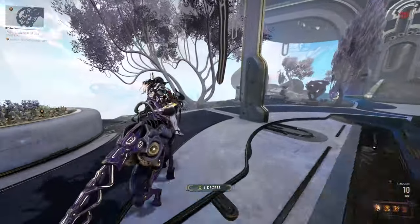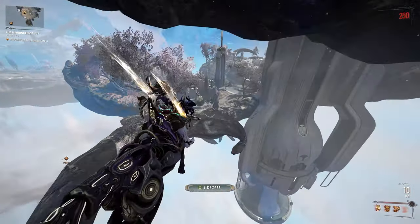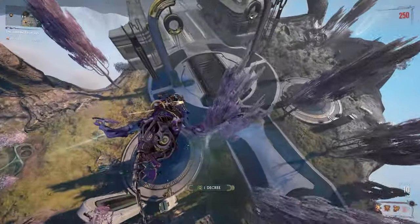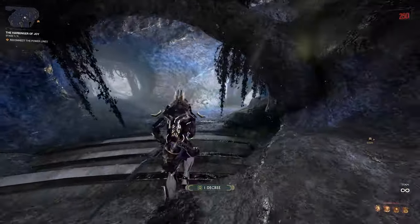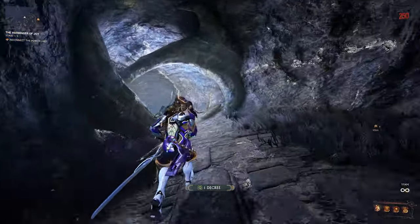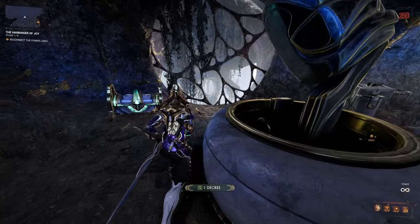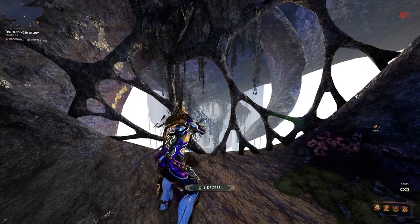Now we need to go back to the beginning. We can go down underground behind the first console. If we come down here there's another neutral console — we can activate it, it turns around, and as it does you can see over the far side it's opening up.